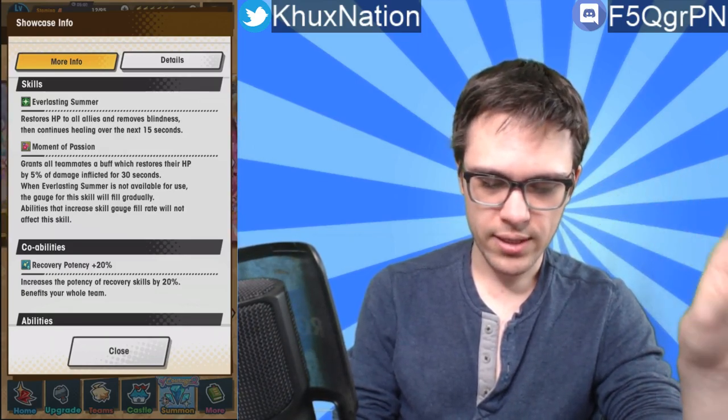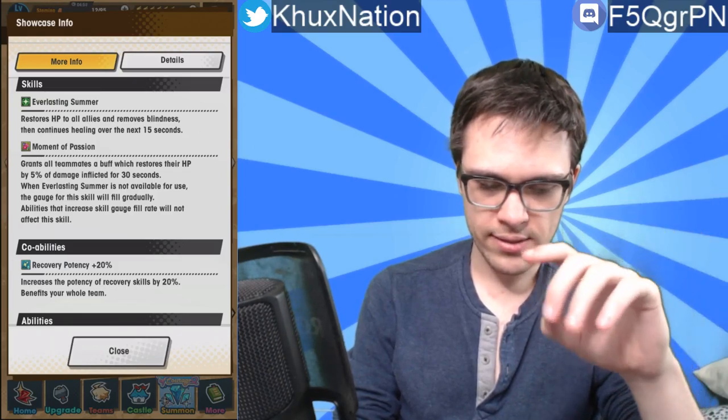Her first ability is called Everlasting Summer — restores HP to all allies and removes blindness, then continues healing over the next 15 seconds. This is honestly a fairly standard ability. Even quite a few 4-star units have this exact same ability under a different name but doing almost the exact same thing, so this isn't really anything special. Her second ability, Moment of Passion, grants all teammates a buff which restores their HP by 5% of damage inflicted for 30 seconds. When Everlasting Summer is not available for use, the gauge for the skill will fill gradually — and abilities that increase skill gauge fill rate will not affect this skill.